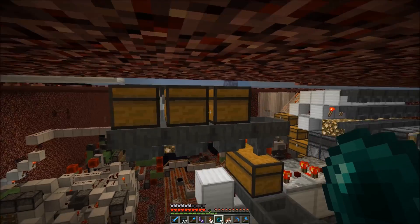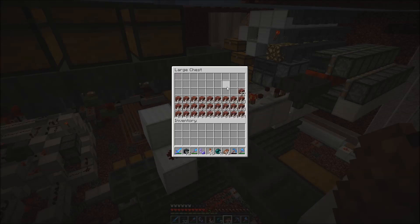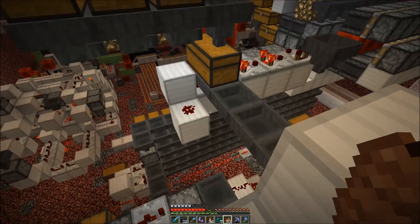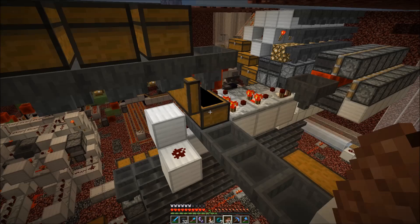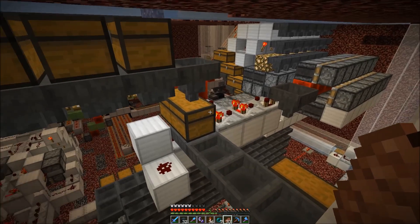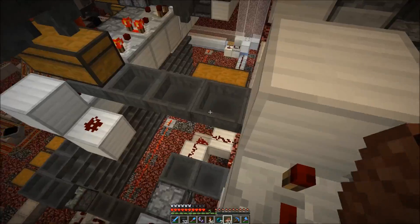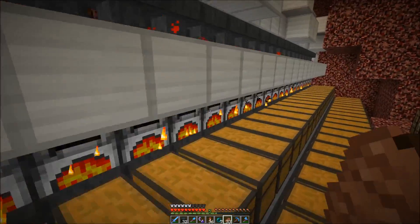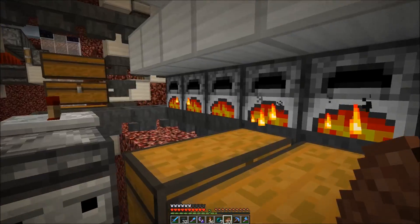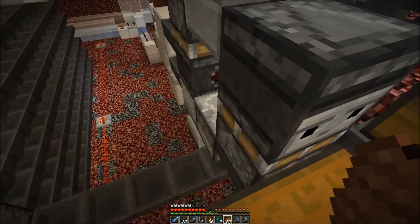The netherrack is sorted out and put into this double chest. Once the double chest is filled up, this RS latch deactivates and no longer powers this piston, then everything flows into this furnace right here which is currently smelting. The netherrack is then put into a shulker box.